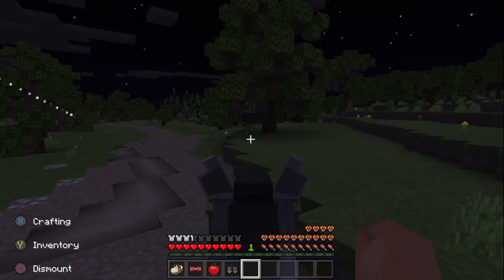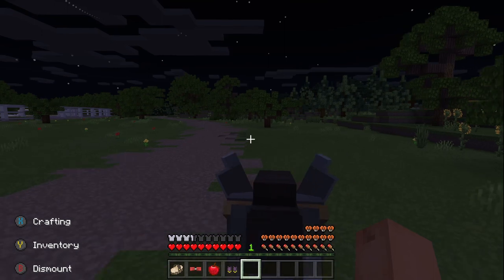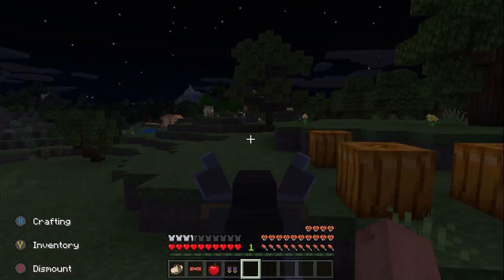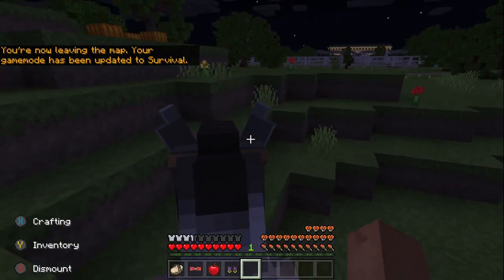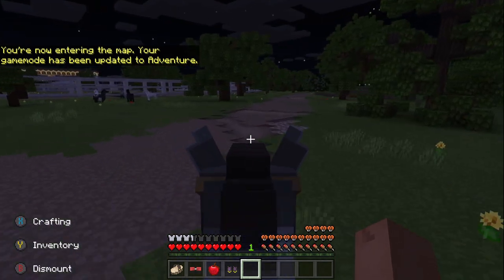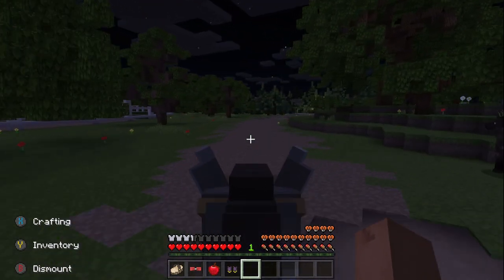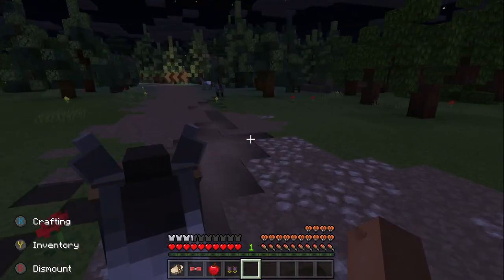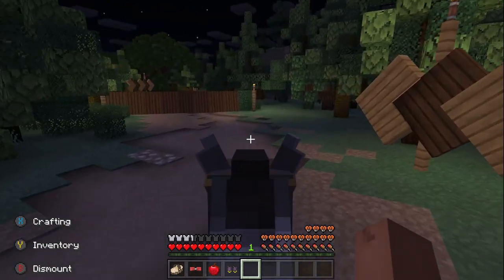So yeah guys, we need to come up with a name for this guy. I kind of want to see everything now. This is a normal village. There's another thing — we also need to collect up a bunch of apples since we're going to need to tame more horses. We can find the fastest horse and try racing again. Don't worry, we're not going to get rid of this guy.